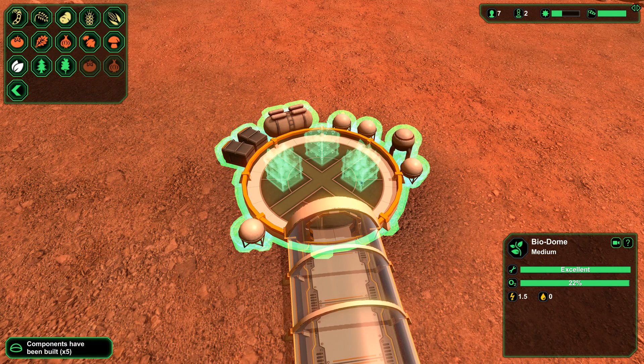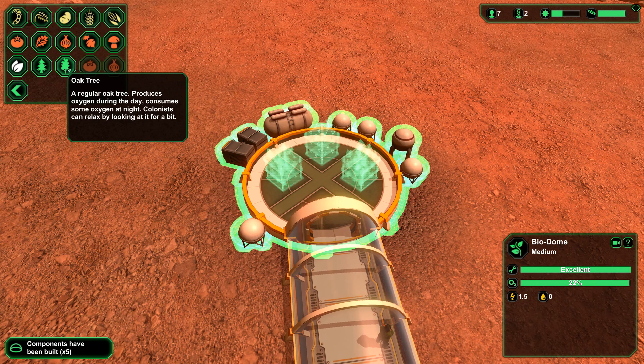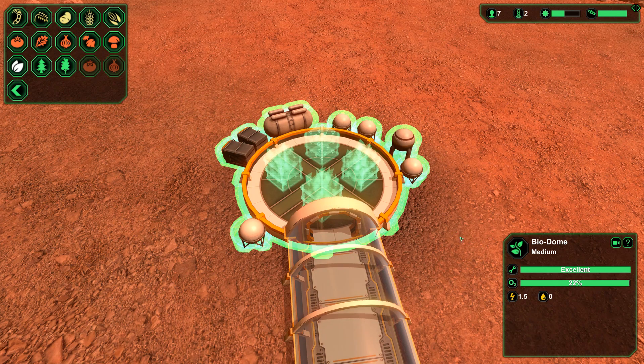Let's go for potatoes — I'm not sure what the smart thing is here. Oak trees produce oxygen during the day but consume oxygen at night. Colonists can relax by looking at them. Interesting. I think I'll just throw some extra onions in there and we'll leave it alone for now. I think we got one of everything.